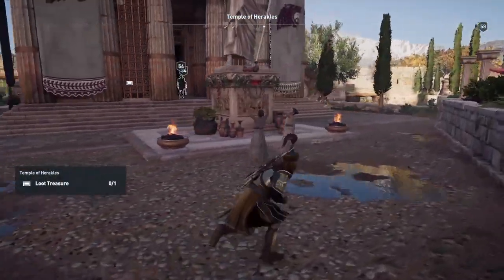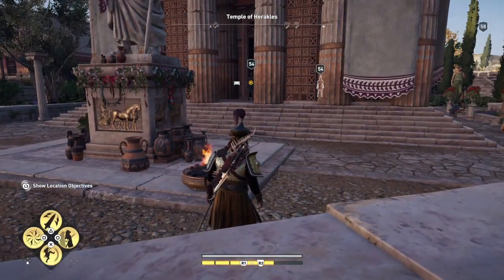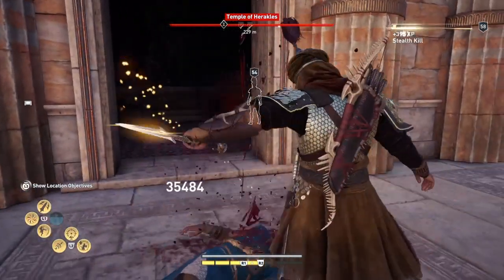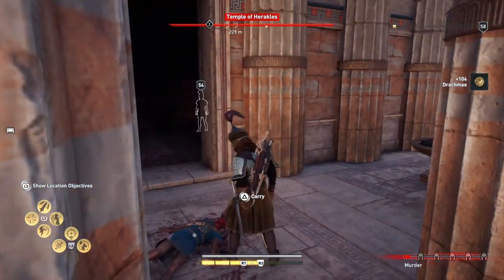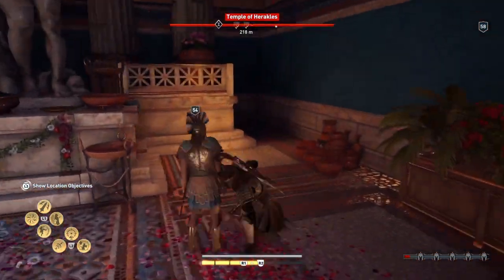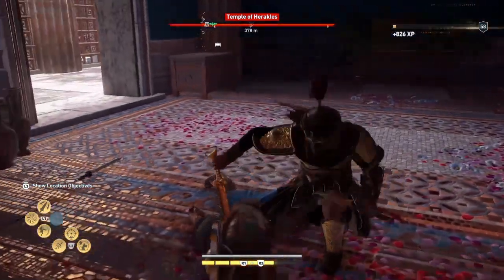I'm going to use a spear — it's the easiest option with these guys. And then you can sneak up, but it didn't kill him. Second shot.